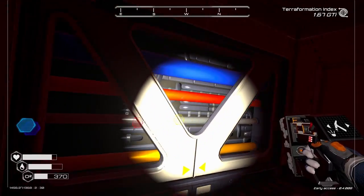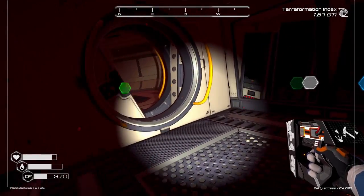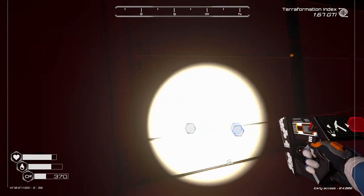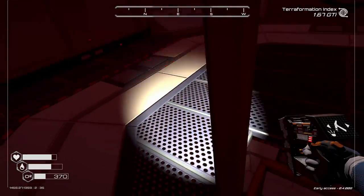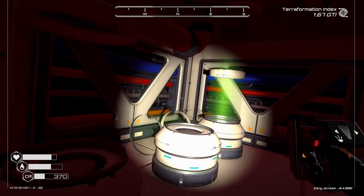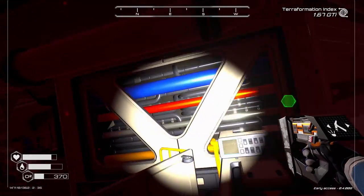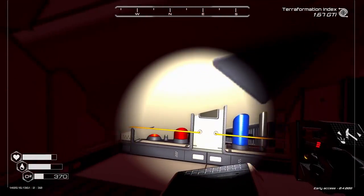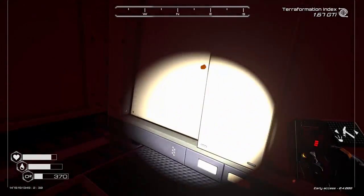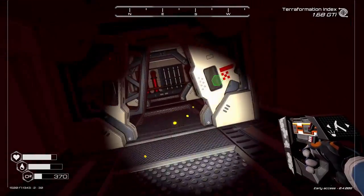I don't know if any of these other walls will break down. Just kind of randomly going around, clicking on stuff, making sure that we're not missing something. I think we hit everything that we can in this ship now. I don't think you can break any of these down - it would be kind of nice if you could. Let's head back out of here.